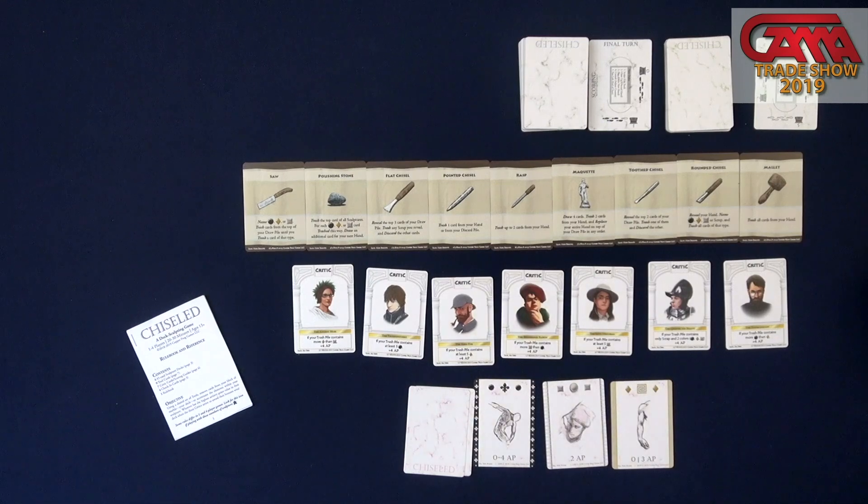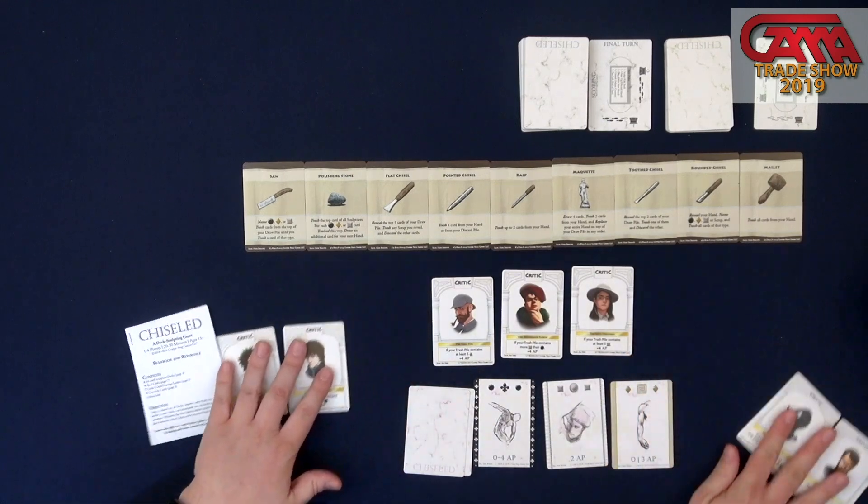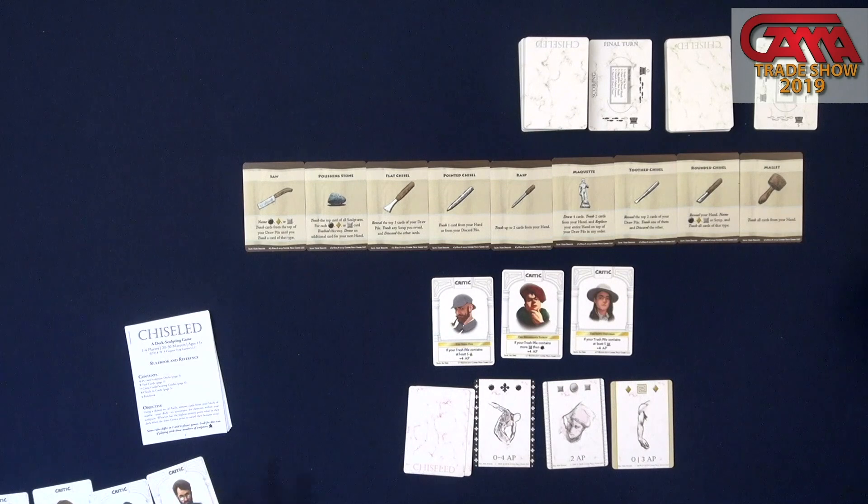In each game we'll have three critics from across history who each like certain things in your sculpture. As we play through, we'll be adding nothing to our sculptures because a block of marble is just waiting to have the art revealed. It's in there — we need to go and release it.